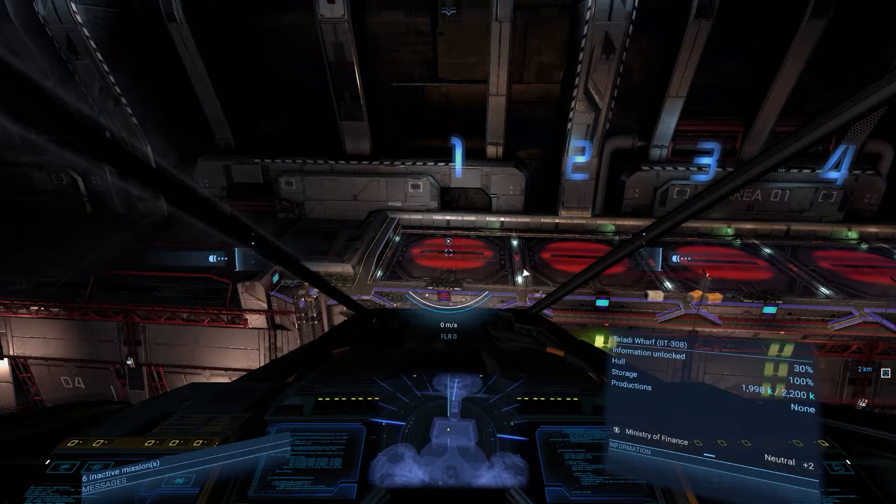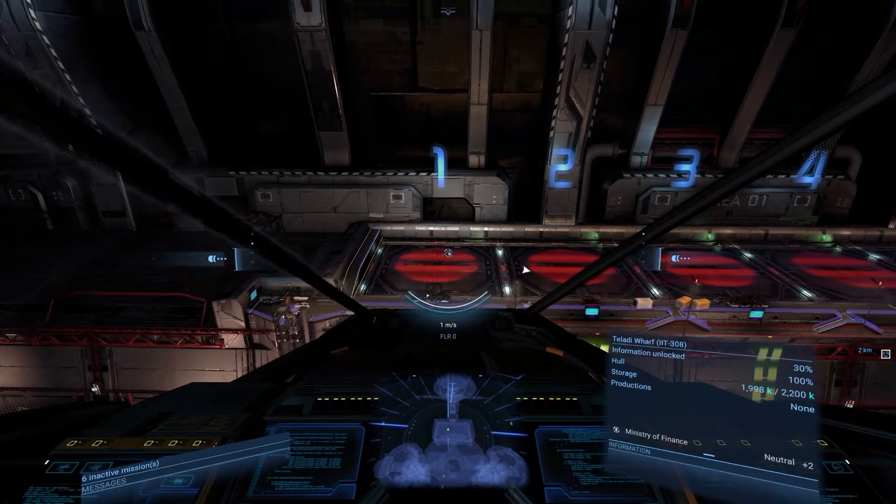Hey there everyone, Palo here and welcome back. It's another tutorial for X4 Foundations. In this one we're going to go over very briefly how to manually dock, then we're going to show off the Docking Computer Mark 1 and Docking Computer Mark 2, just so you can see what they bring in order to make docking a little bit easier. The docking itself isn't very hard, but the costs of the docking computers are quite cheap.